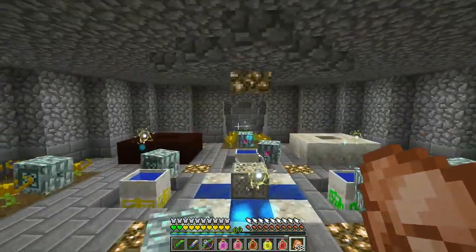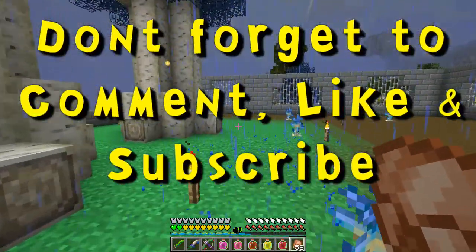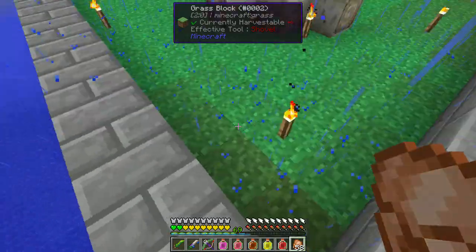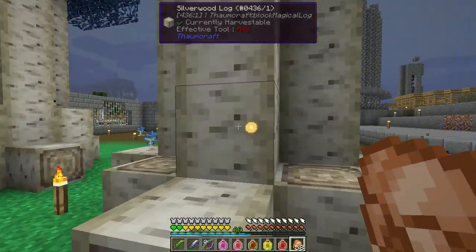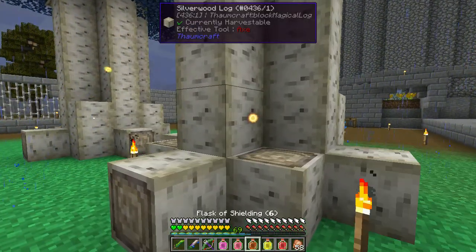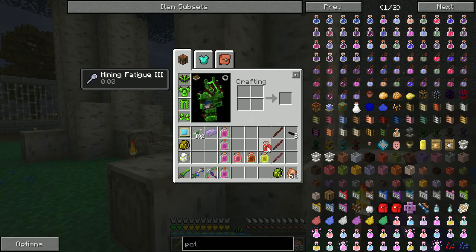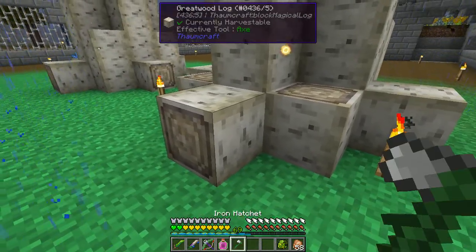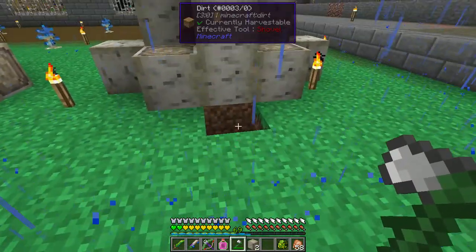My buddy Sky chimed in once again to set me straight. As you can see it does look like it's raining - we can have rain. It does look like this slowly gets bigger and bigger, so maybe that one will actually get done. He also mentioned that you might not be able to break the block that has the node in it, and in that case we're just gonna have to kill a bunch of these nodes. Let's go ahead and grab our axe and see if we can break this.